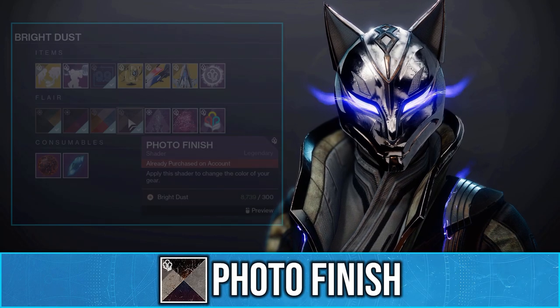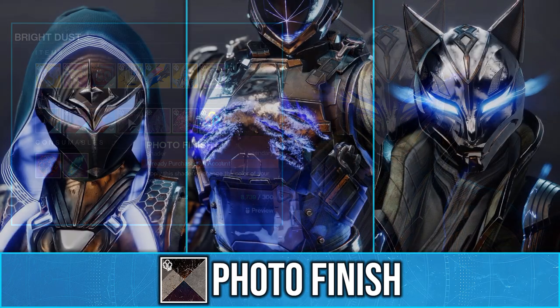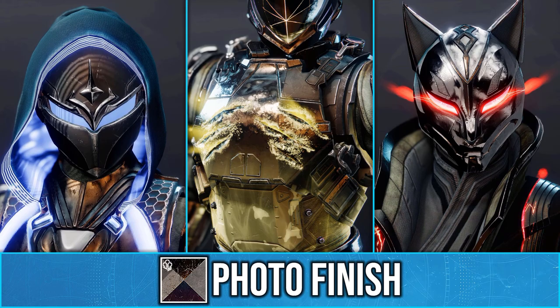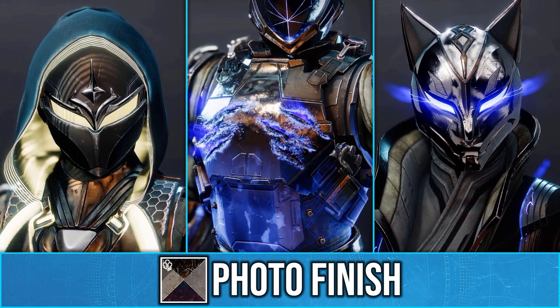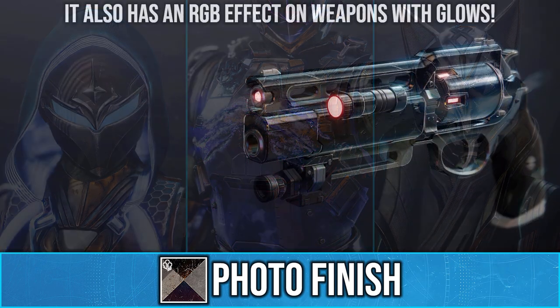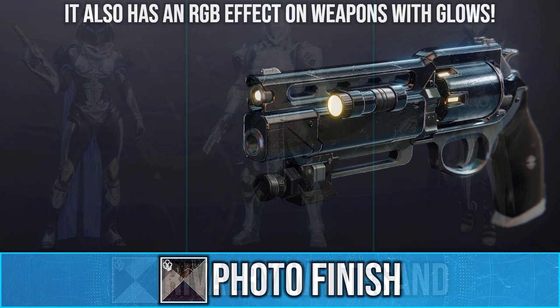This week in the Bright Dust store you can finally get the unique RGB shader Photo Finish. On glowing armour pieces, this shader will cycle through different colours. You have until the end of the season to pick it up, as it will also be available next week. However, if you miss it, you will have to wait until next year's Guardian Games event.